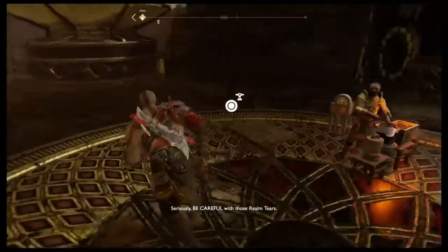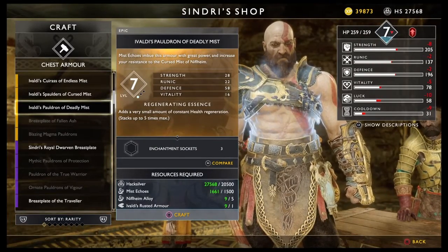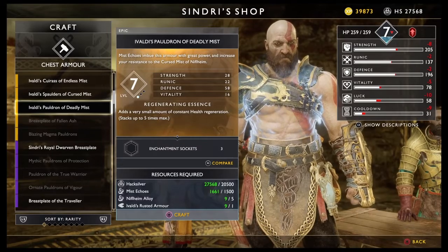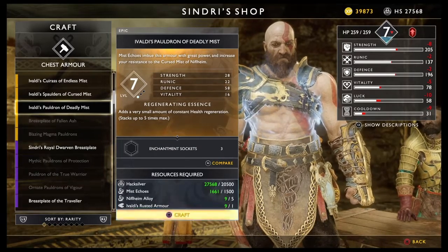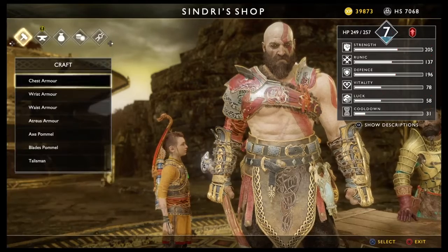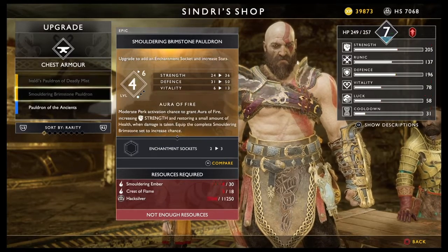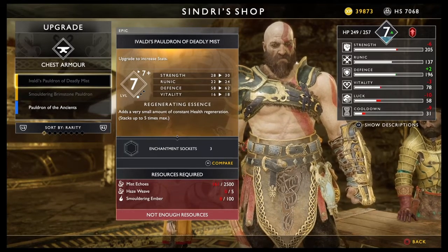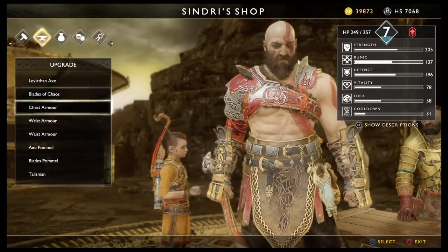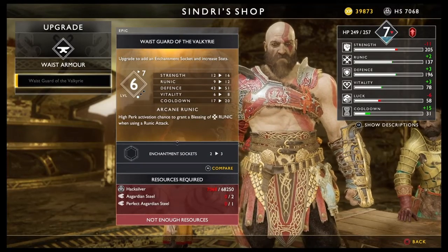Alright guys, here we are back again. I should have enough. Also ventured in further and found myself a Valkyrie — of all places. So we get to pick which one we want. I think I'm going to go for the pauldrons — my kind of style. And it has regenerating essence too. Pretty good stuff. And this is definitely end-game tier stuff — gotta like that. Can't upgrade it just yet; I need more mist and some haze weave and some smouldering ember as well — I think that's from Muspelheim.